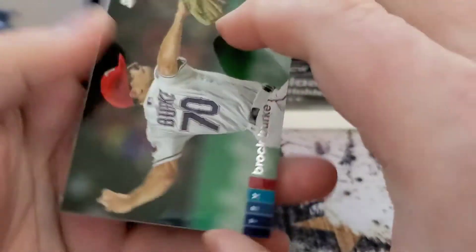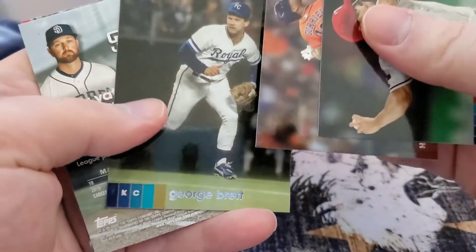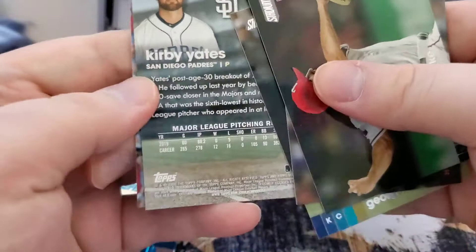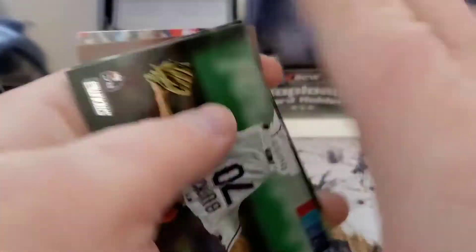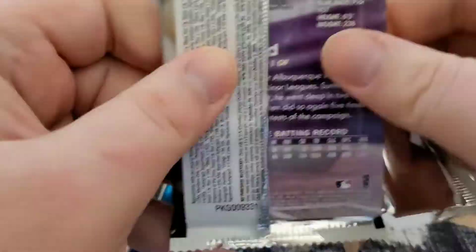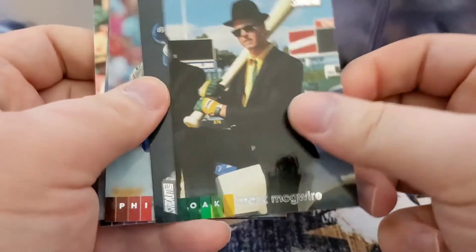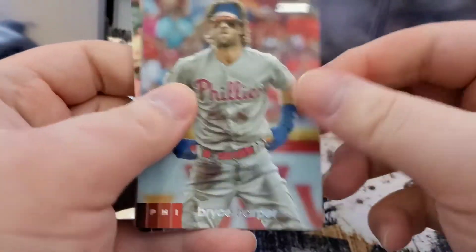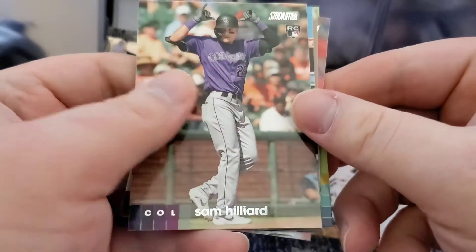We got another Brock Burke, George Brett, Kirby Yates in the sepia parallel. This box's packs are opening much easier. Mark McGwire, Chris Paddock, Bryce, a red Charlie Morton, and Sam Hillard rookie.